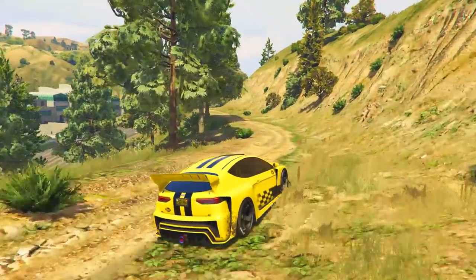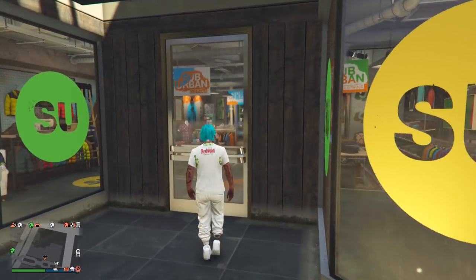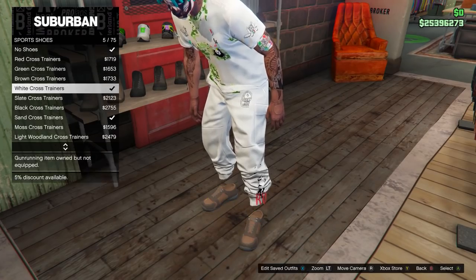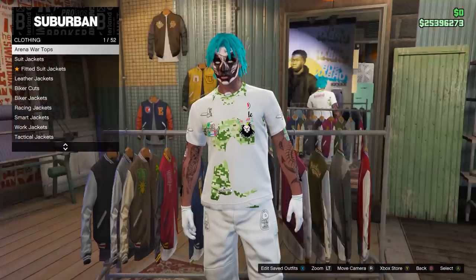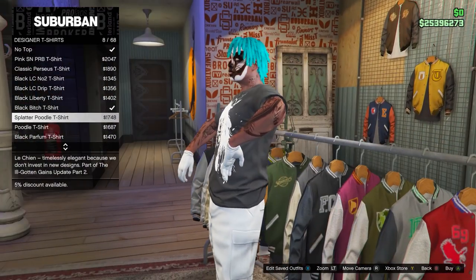Without further ado, let's get straight into the video. The first thing you want to do is come to any clothing store on the map and head inside. Make the outfit how you want it — choose whatever pants and shoes you want, and also equip the t-shirt you want to be the ripped shirt. You can choose any t-shirt, it's all your choice.